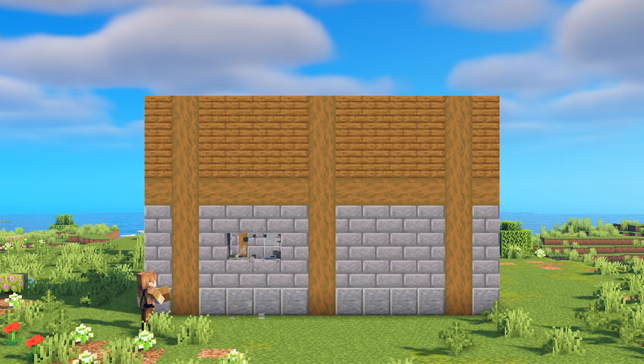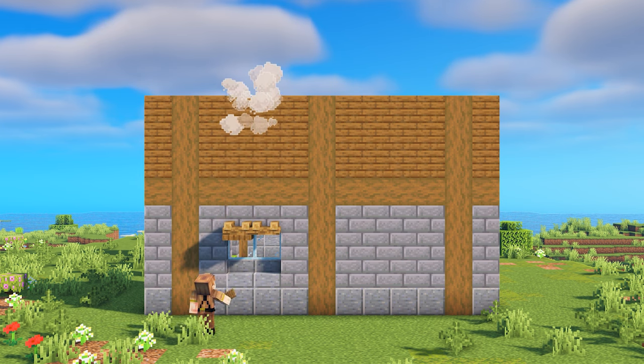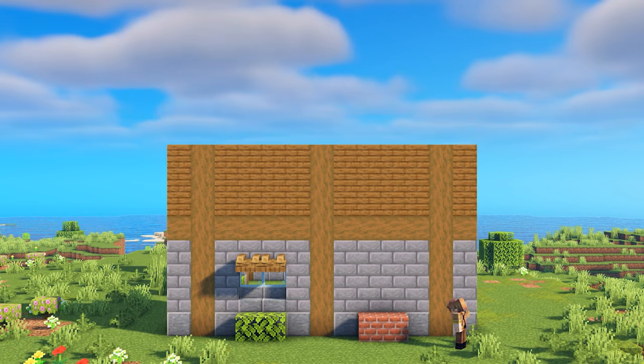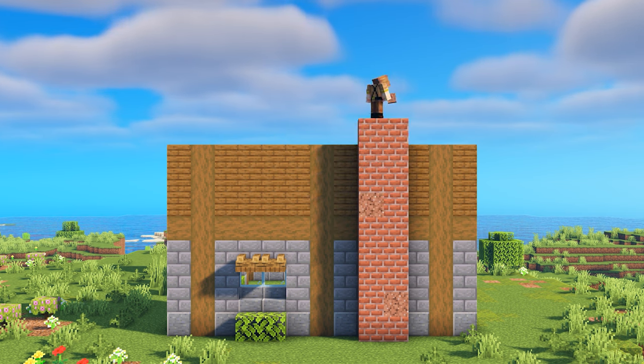Let's build another one of those windows that we did on the opposing wall, but this time only on the left side of this wall since we're going to be adding a chimney on the right side. Using bricks and granite, create a two-wide chimney on the center of this wall section and build it up a total of 11 blocks.